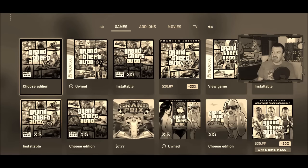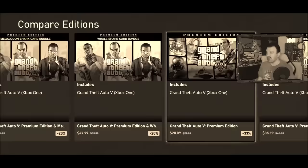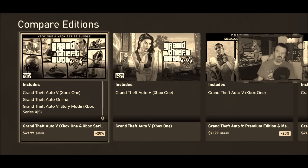Now obviously we want the one that's on Game Pass, right? So we clicked on this, and if you look through here, there's a million versions — Premium Edition, White Shark Bundle Edition, Xbox One version — and this one claims that it has story mode Xbox Series S and X.